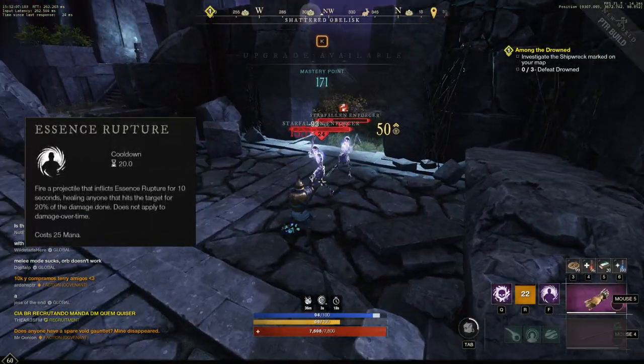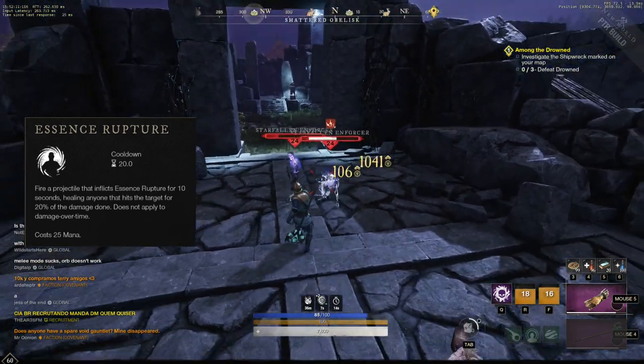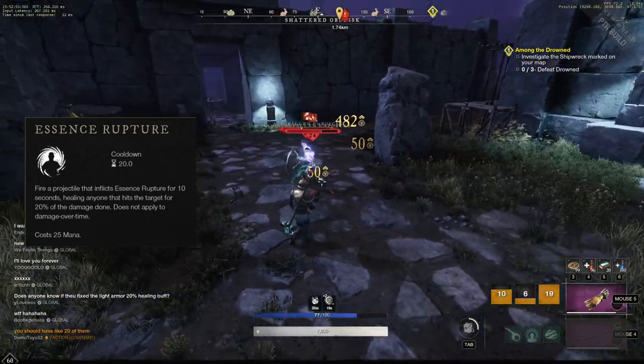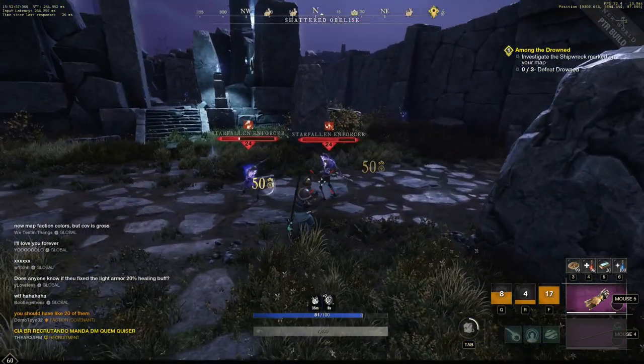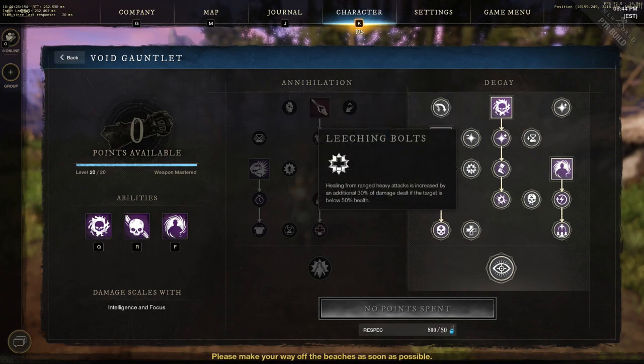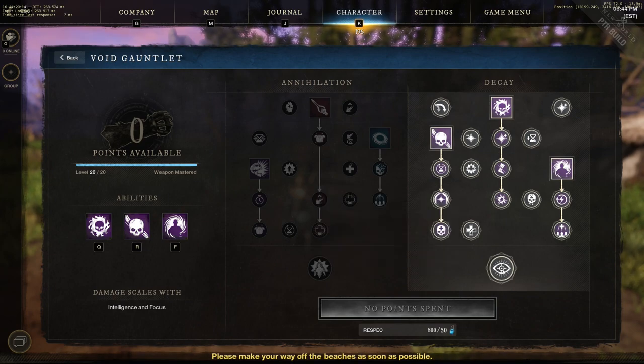Essence Rupture is the third ability in the Decay line. It heals anyone who hits the target that you've applied the Rupture to, so when allies attack that enemy they get health back. The passives in the Decay line are based around decreasing mana cost and upgrading your healing, nothing too drastic to stand out.